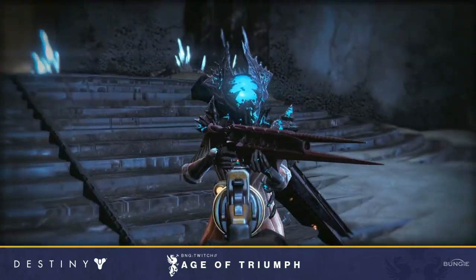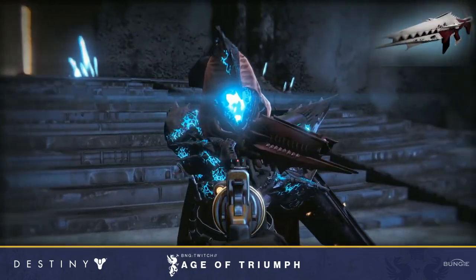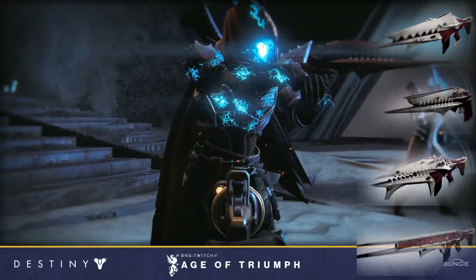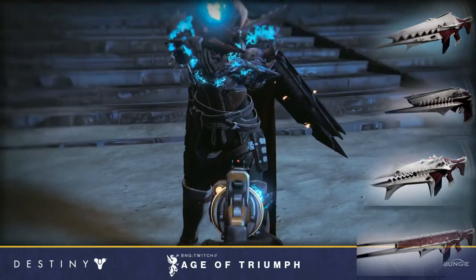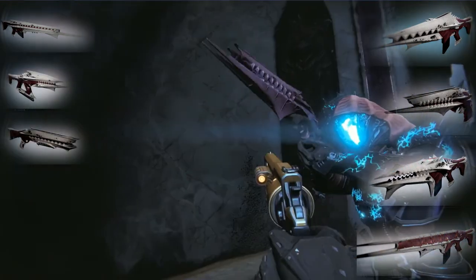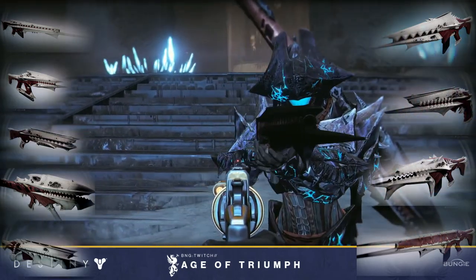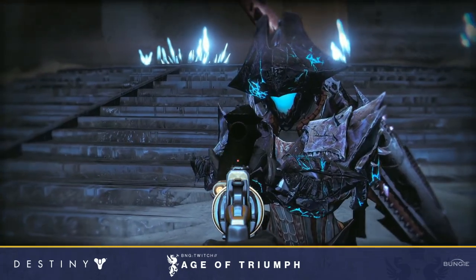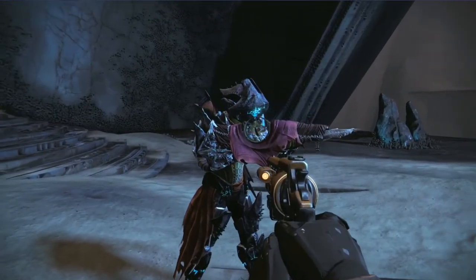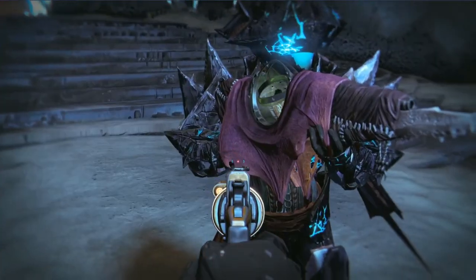The Oryx primaries also have Adept versions. The weapons you can get from King's Fall include the Anguish of Drystan, Zaouli's Bane, Smite of Merain, and Doom of Chelchis — those are the primaries with Adept exotic elemental versions, and Legendary versions with no elements. You can also get the Deviance of Yasmin, Midha's Reckoning, Silence of A'arn, Elulim's Frenzy, and Quillim's Terminus. The Touch of Malice also has an ornament now — it kind of looks like it has a giant batwing on it.